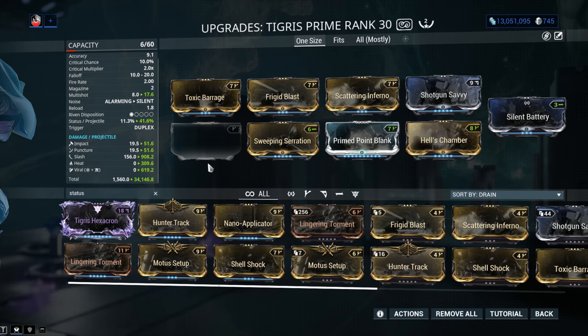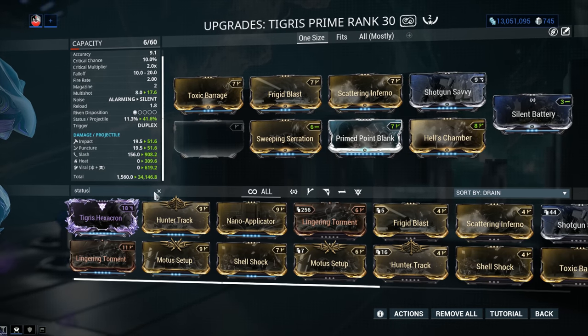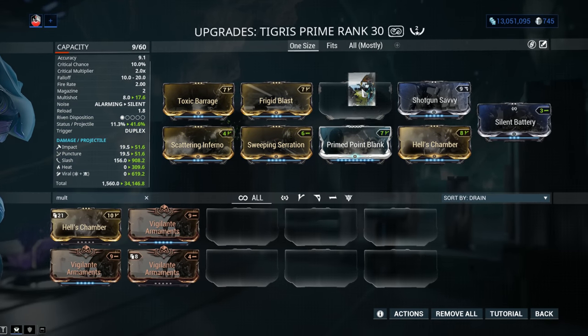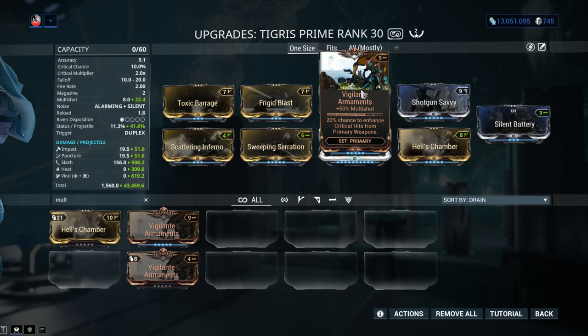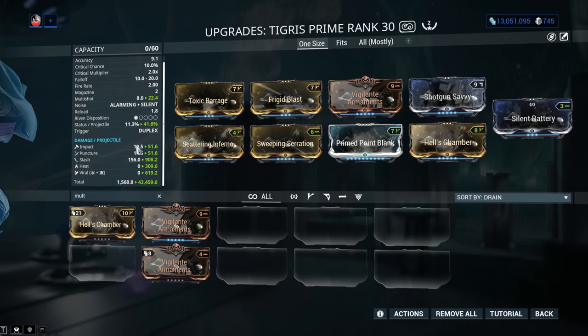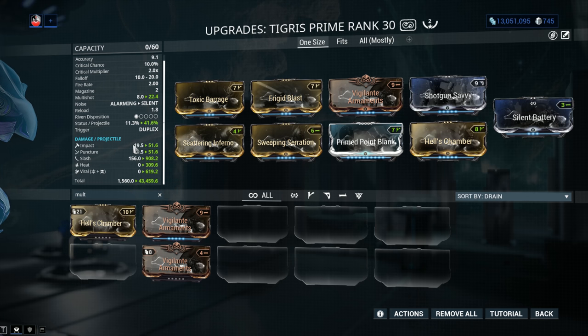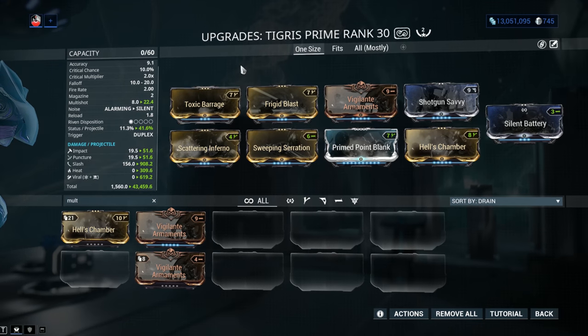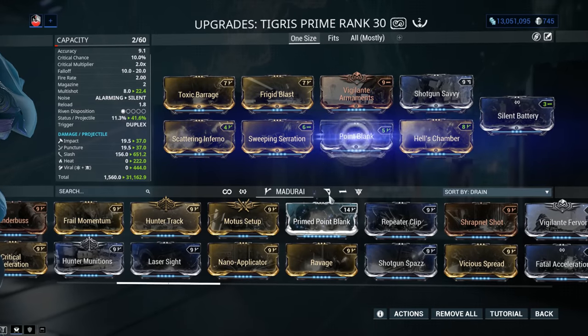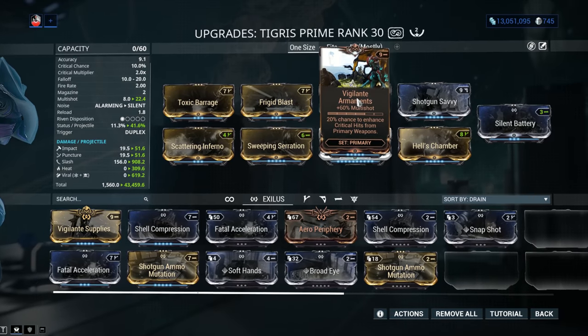The last slot on this weapon is an option slot with a couple of options. First: multishot — Vigilante Armaments is called Vigilante Armaments, it's super cheap, you can get it from Cetus, 60% multishot. It's nowhere near the value of Hell's Chamber but you still get a lot more pellets, going from 17.6 to 22.4. How do you fire 22.4 pellets? Each shot has a guaranteed 22 pellets plus a 40% chance at a 23rd pellet. From my point of view, this would be your base build. If you don't have Prime Point Blank, just use the normal version.